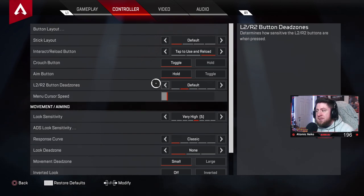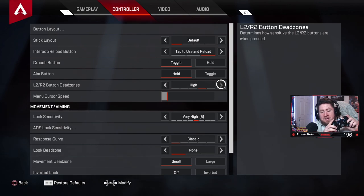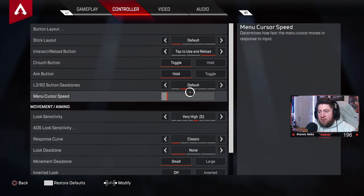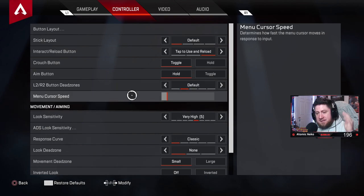Dead zones on L2 and R2 determine how sensitive the triggers are. Mine are on default because of the stop triggers on my SCUF. Without stop triggers, consider adjusting — the higher the value the more sensitive. I keep mine on default; it gives the same Respawn feel as Call of Duty.